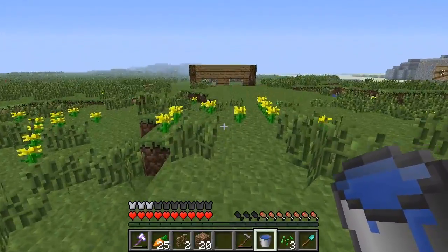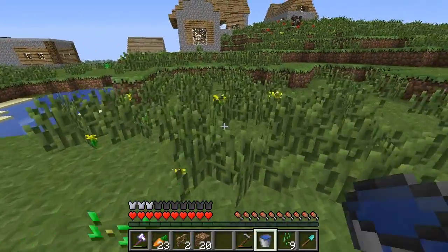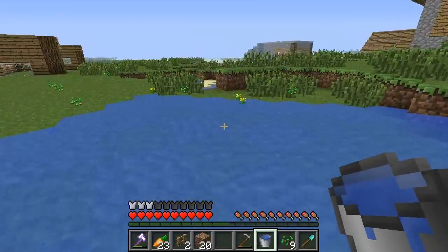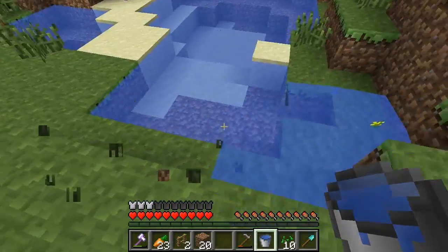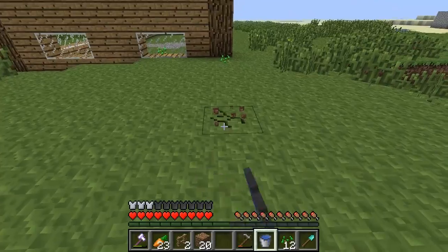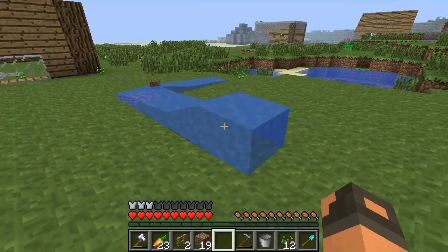Right now we're just going to have to basically clear out the stuff here a little bit, which I've actually been doing. Let me just clear this out a little bit. I hate how water doesn't spread when it's near a water source — sometimes it's nice, but it gets annoying. Like, if there's a hole right here, water should lead to it, but that's just how water works.